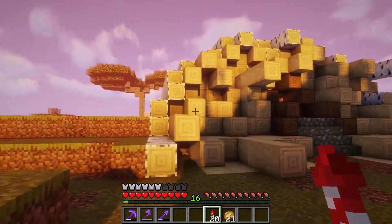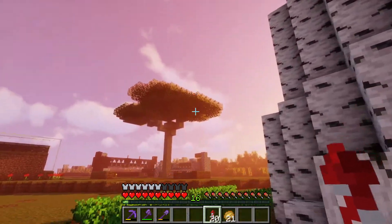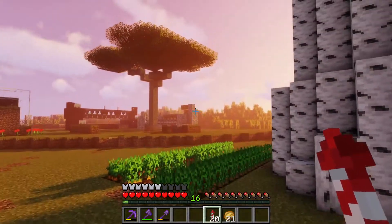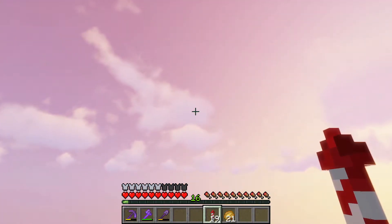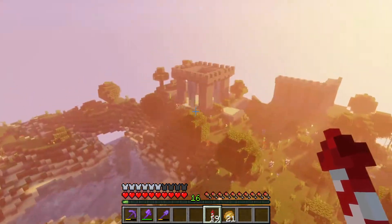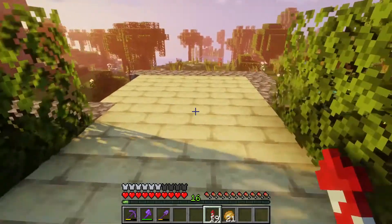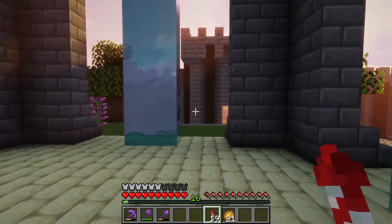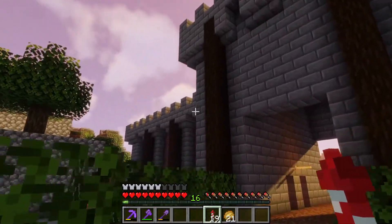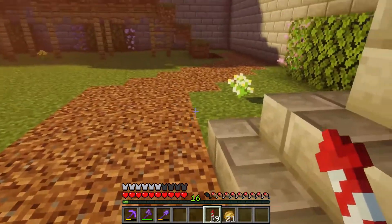I thought building a parkour course right here next to my fallen tree base might kind of ruin the aesthetic, so I built it off this way. I built this little landing pad here and I failed to use it correctly. I wanted people to land here and to see the castle, not just swoop down into it, so I built that here at the entrance.